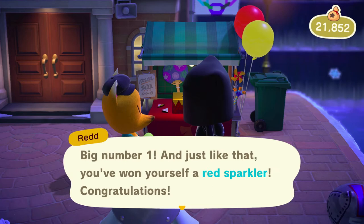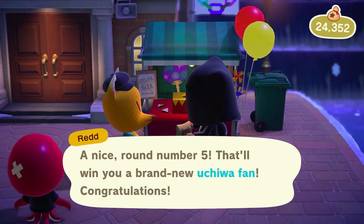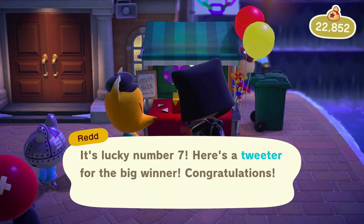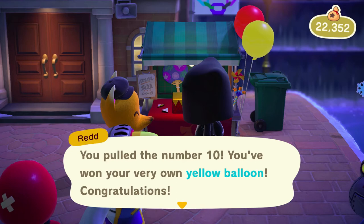Rolling a 1 gets you a red sparkler. Rolling a 2 gets you a blue sparkler. A 3 gets you a fountain firework. A 4 gets you a bubble blower. Drawing a 5 gets you an uchiwa fan. A 6 gets you a pinwheel. A 7 gets you a tweeter — I never did know what those things you blow into were called. An 8 gets you a blue balloon. Drawing a 9 rewards you with a red balloon. A 10 lands you a yellow balloon. 11 is a green balloon, and 12 is a pink balloon.